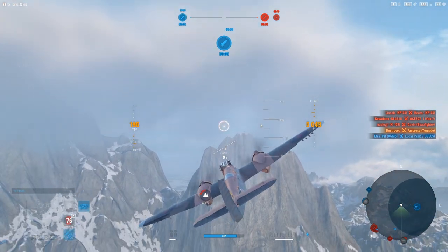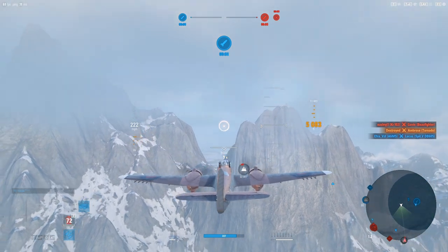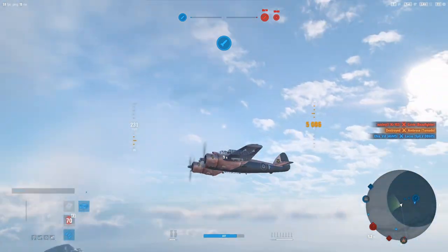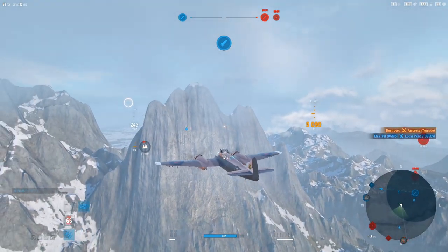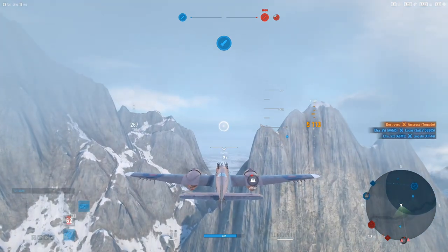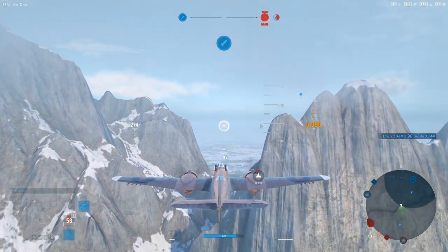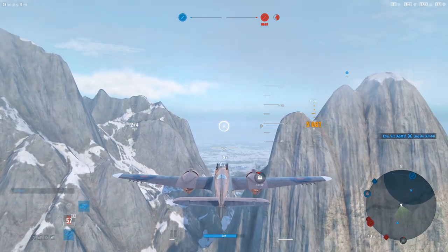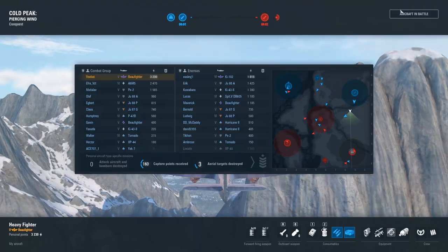I am contemplating whether or not I even want to do the Beaufighter 5, which is the premium version of this aircraft. It only has two 20s on it but the turret actually starts in the forward position. It doesn't even have any machine guns, so it feels lackluster, but it actually turns out that the cannons are better and the fact that the turret already starts in the forward position means that you're getting those four machine guns on target that much quicker.